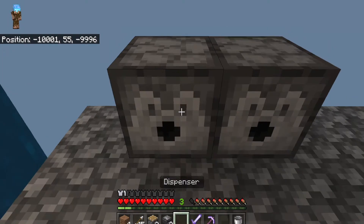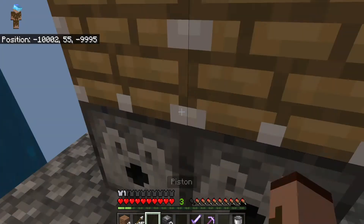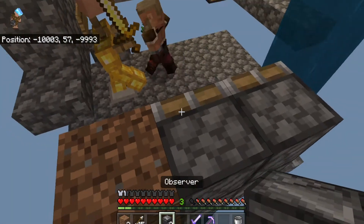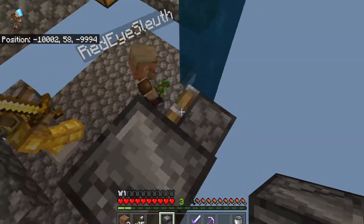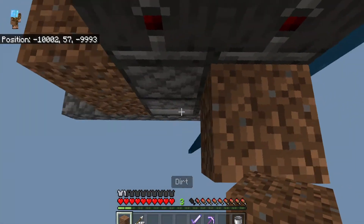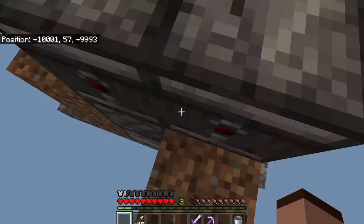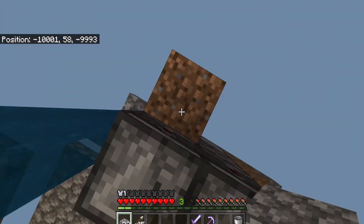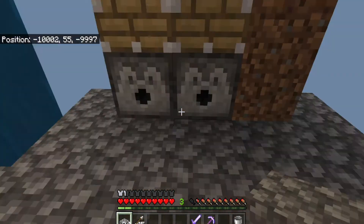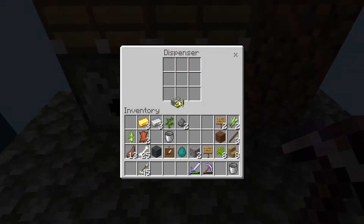You need a 4x4 area. The row I'm building now is the middle row, and then you're going to put the dispensers, then the pistons, then the observers — just like this. That back row is where all the redstone current is going to be traveling.